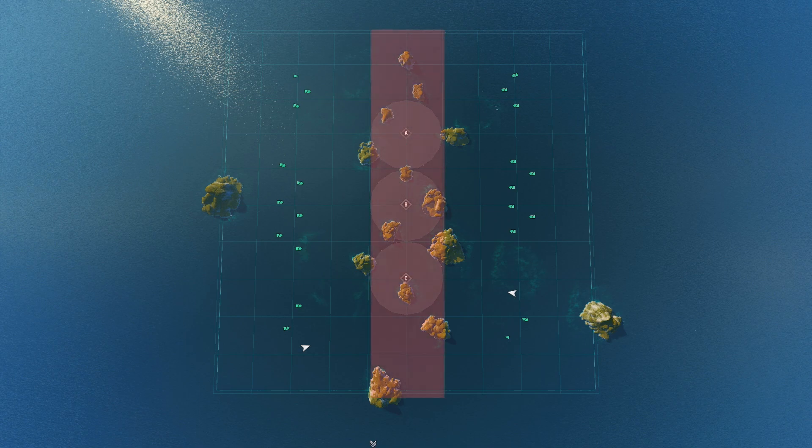Because of its small size, friendly torpedoes can cause quite a lot of havoc. So avoid firing dangerous salvos when teammates are close by and pay heed to not sail into friendly torpedo spreads.